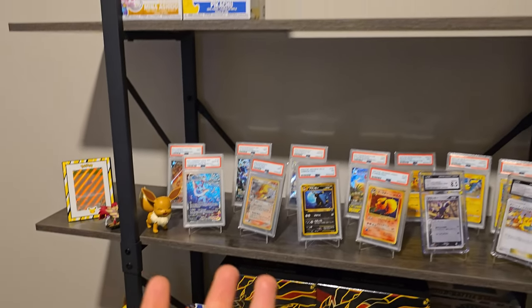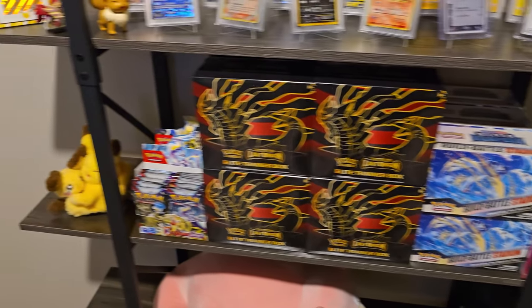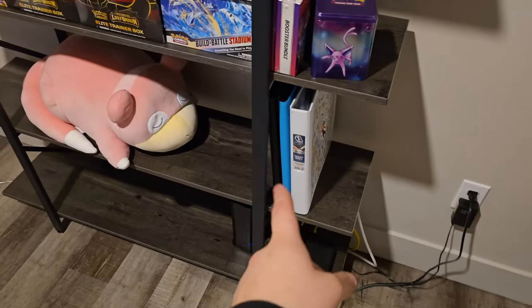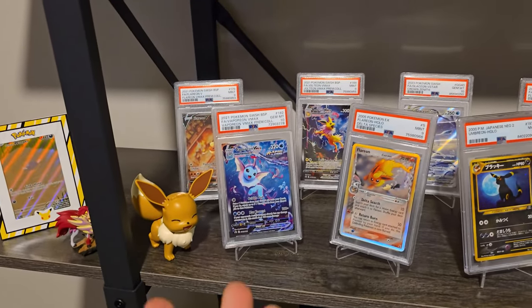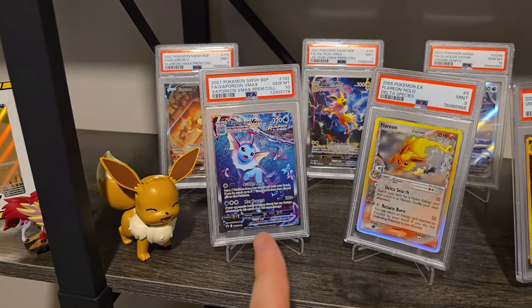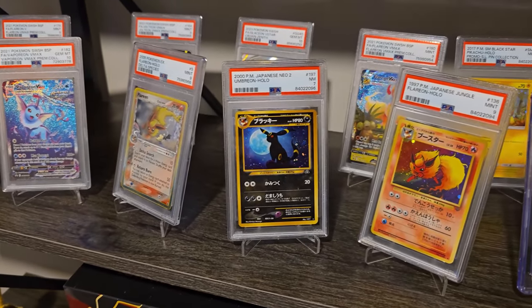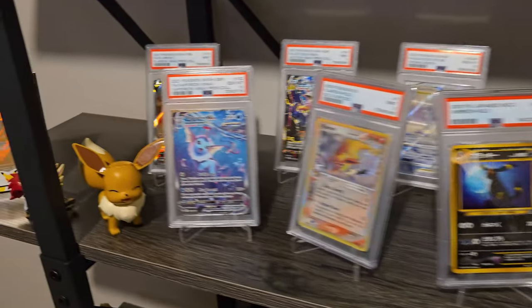So this is the shelf I'm going to be using for my backdrop. I've got some stock here, as well as some plushes — check out Slowpoke. I know Riley absolutely adores the Slowpoke. We've also got some binders there, and just a ton of my favorite slabs.